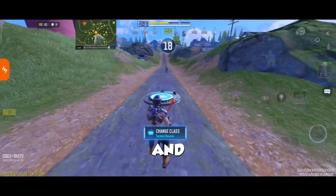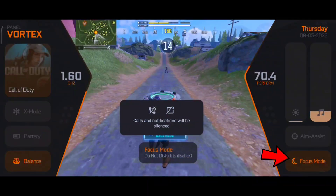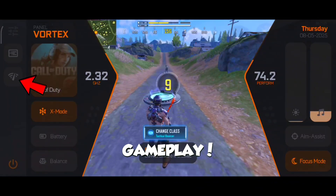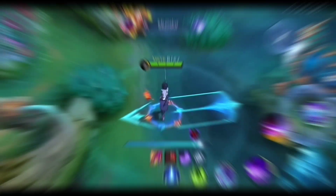When you're in the game, you can also enable X Mode for extra performance, Focus Mode to disable notifications, and enable Ping Optimizer for more stable gameplay. Trust me, these ain't a gimmick, y'all.